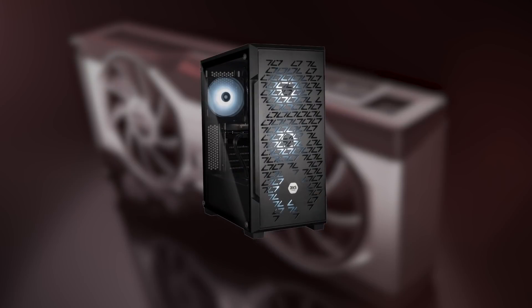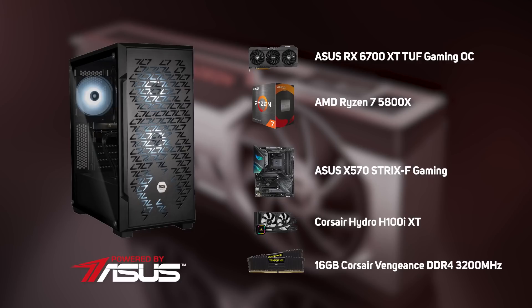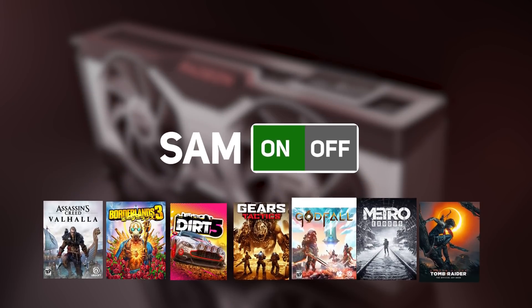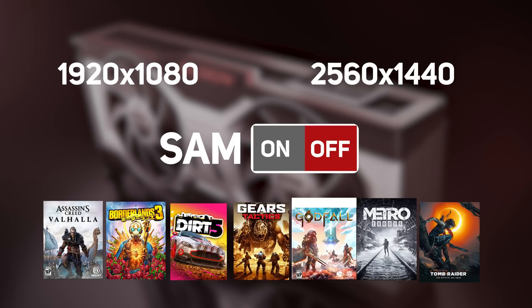To see if SAM has improved, we tried out an ASUS RX 6700 XT Tough Gaming OC in one of our 3XS systems powered by ASUS gaming PCs, which you can see the full spec of on screen now. We tested six different games, both with SAM enabled and disabled at two resolutions — 1920x1080 and 2560x1440 — at the highest quality settings with all the eye candy dialed up to the max.